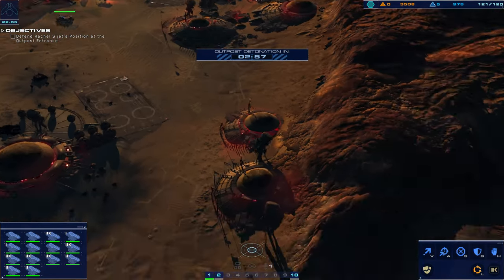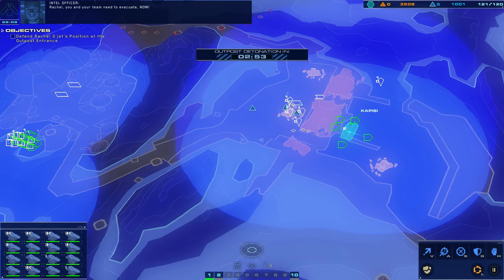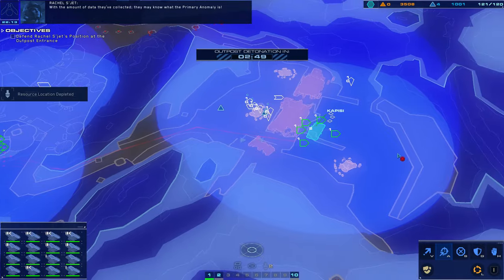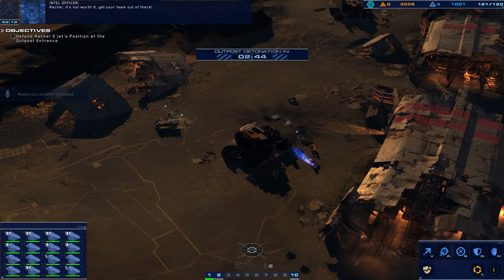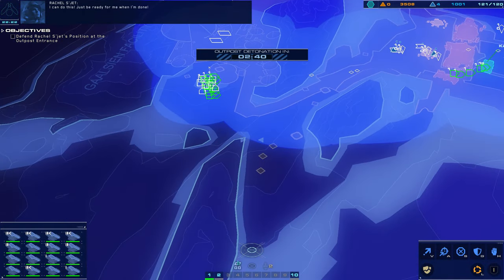Hostile range craft destroyed. That guy's done. The Gaussian have exposed their fuel source and it's off the charts — it's only a matter of time before it blows. Rachel, you and your team need to evacuate — now! With the amount of data they've collected, they may know what the primary anomaly is. Rachel, it's not worth it — get your team out of there! I can do this, just be ready for me when I'm done.